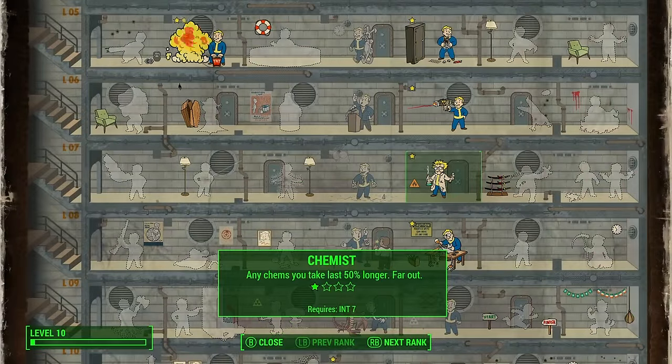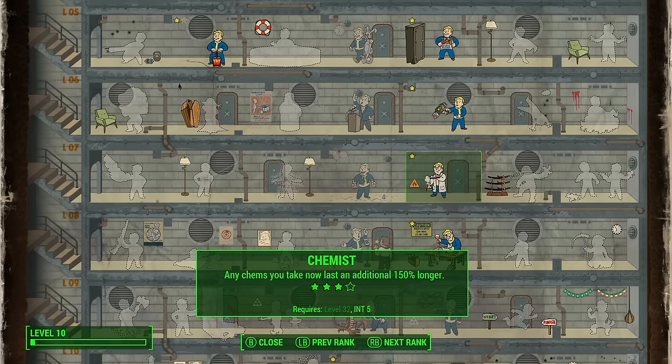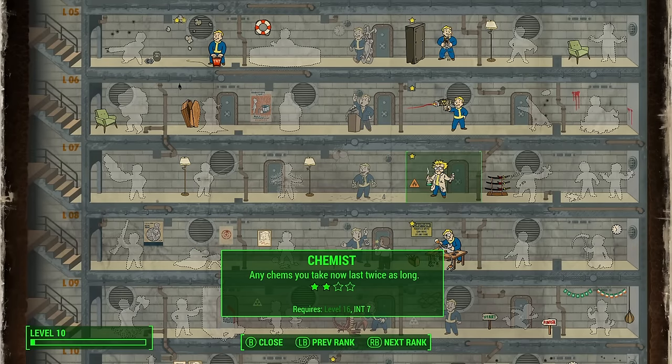First, we have Chemist — this perk affects how long chems last on you. Rank one gives 50% longer duration, rank two doubles that, and rank four gives you roughly three times longer chem effects. I know Heisenberg doesn't use his own product, but for the sake of the game and making a viable build, chems are very powerful. If you invest in Chemist, it can be very much worth your while, so it's an important perk for this build.